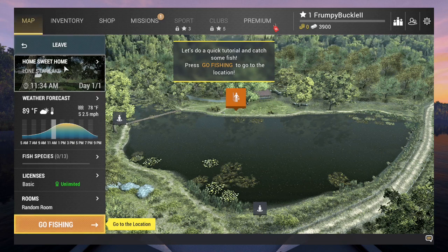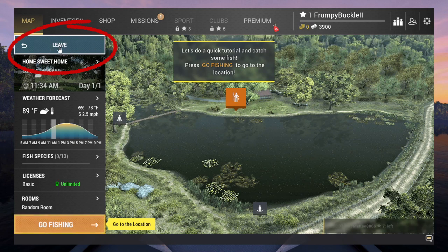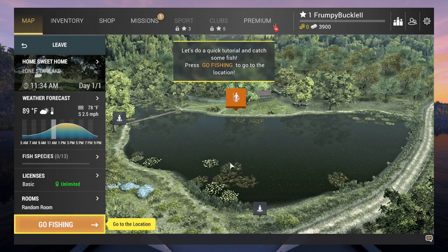You have a map — either of the world, or if you're on a pond, lake, river, or waterway, you'll see this. If you're on a waterway, you'll see a Leave button up here — that's basically saying, do you want to leave that waterway? It won't let you make a mistake, because when you leave, that's how you sell all your fish. Once you leave, you've got to pay to come back.